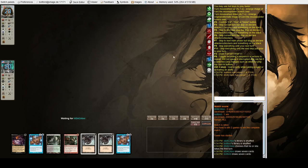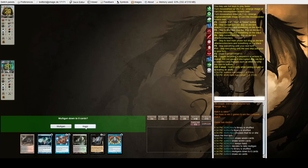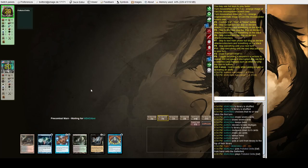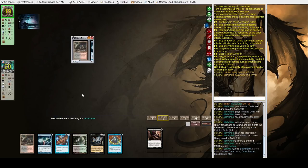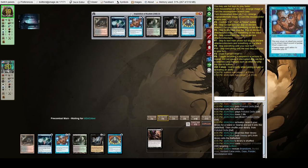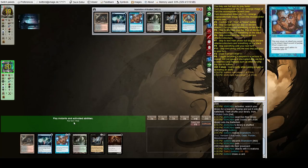What do we have? Cabal Therapy, two Dazes, two Dark Rituals, and not much else — going to mulligan. Sure, we can keep this — Death's Shadow on top I think is pretty good. Looks like they're going to Thoughtseize us. Are they going to take Buried Alive? They spend a few seconds reading it, see what it does, and probably do it. Take Brainstorm — okay, means our combo is still online, but they do have Force of Will.